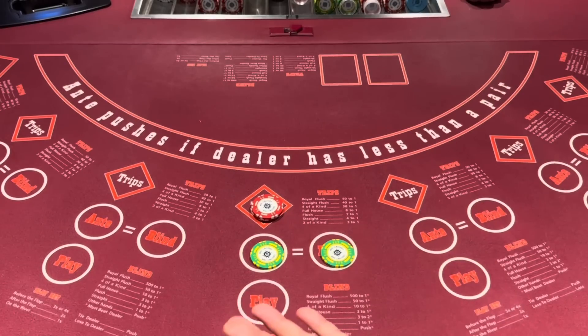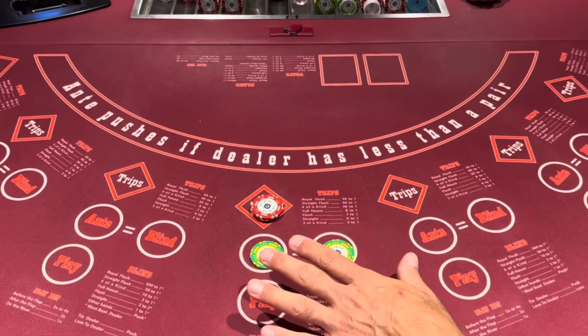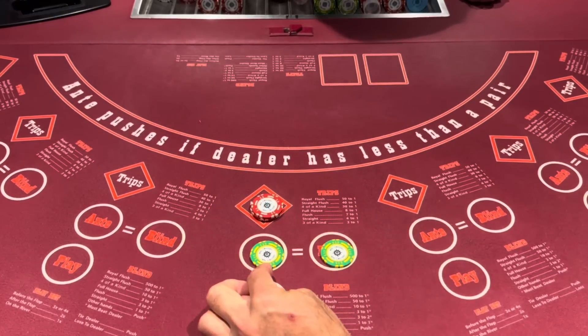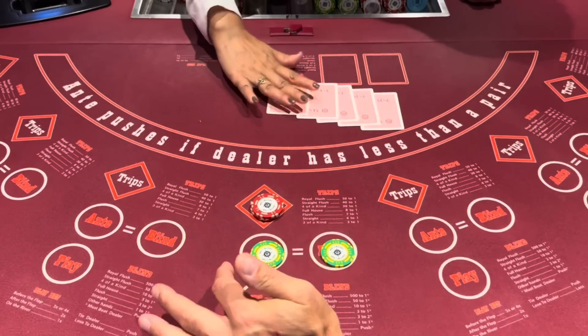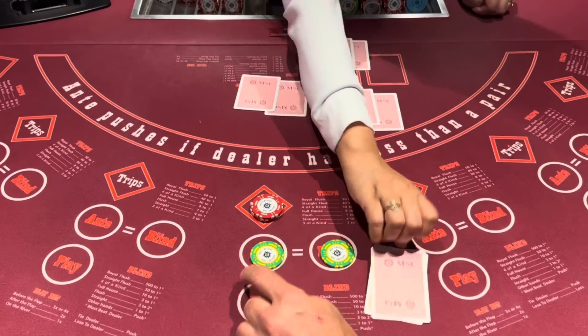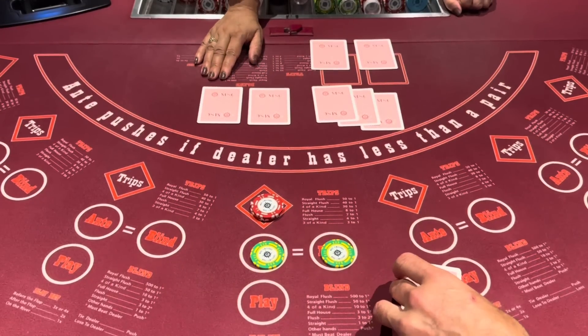The dealer gets a hand like everybody else, right? So the way that this betting is placed here, I always put less. Some people put more on the trips. I always put like a little over half the bet — so 15. And then you always want to count on winning this ante for the dealer qualifying to kind of cover this loss. So at least you win something if you don't win the trips.